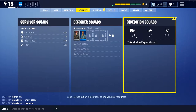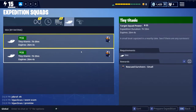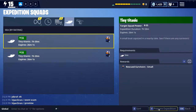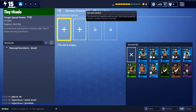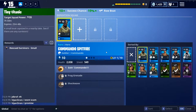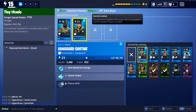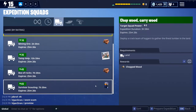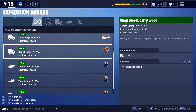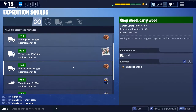Expedition squads let you send your heroes out to get resources. For example, this expedition has a power of 55. The closer I get to 55 with my squad the more likely I am to succeed — it shows your success chance at the top. You can add heroes to increase the percentage, but I'm not going to do one right now because there's nothing really useful for me. You can get recruits and resources but nothing amazing that I've seen so far.